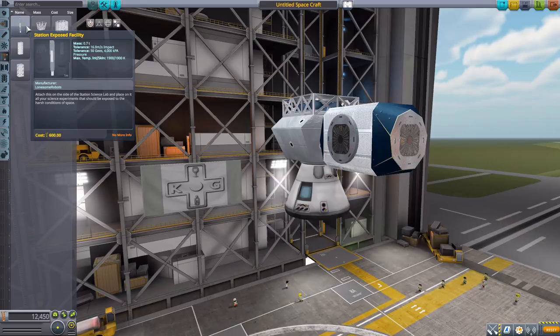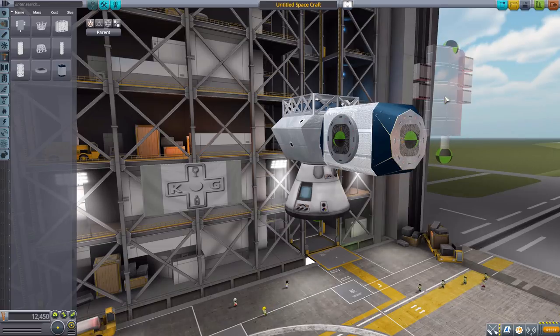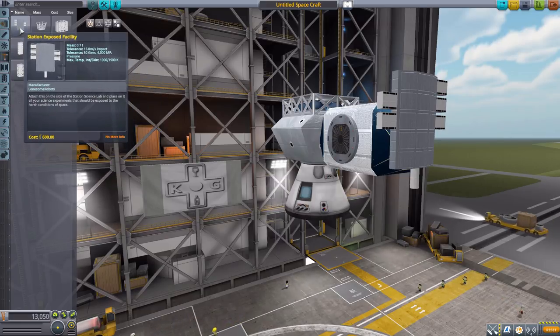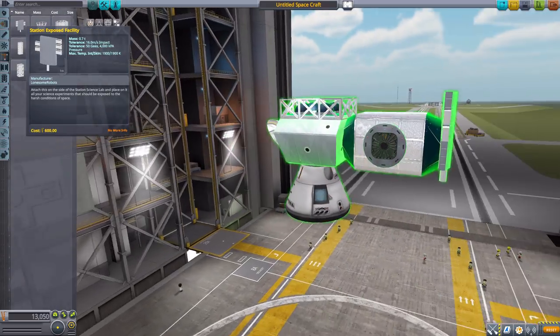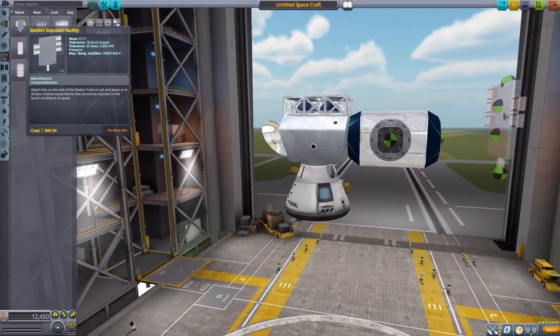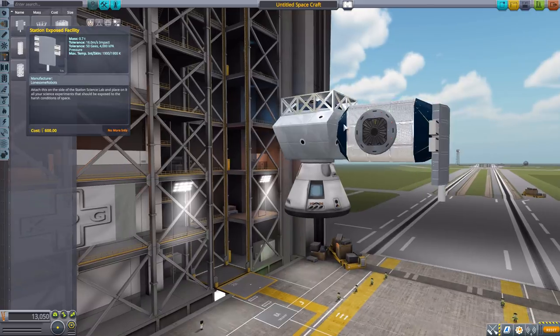The last part in this category is the station exposed facility. This is actually meant to specifically work with the station science module, which we'll look at in the science category. Its purpose is to connect to the science module via this tube and provide exposure to space for science experiments. It's purely aesthetic and has quite a few attachment points — four in total — but overall a very nice piece.